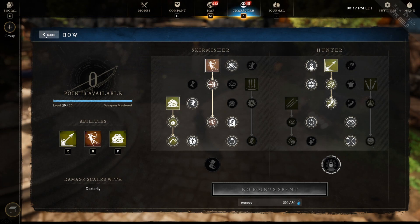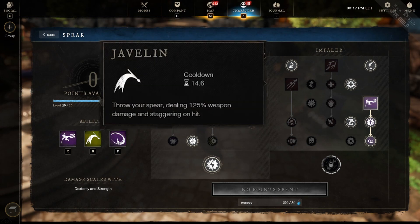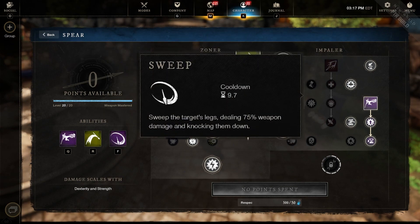Now let's hop over to our spear, our other weapon. Going left to right on abilities only: first is Javelin — this throws your spear, deals 125 damage, and knocks down enemies. The more you can keep enemies stunned in 3v3 arenas the better off you'll be. You can use this as people are running toward you or away from you to knock them down and close the distance.